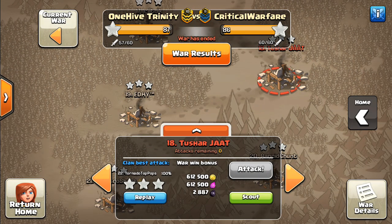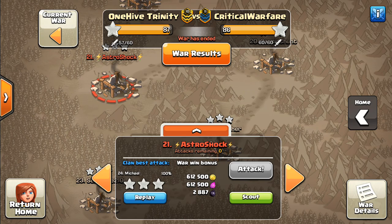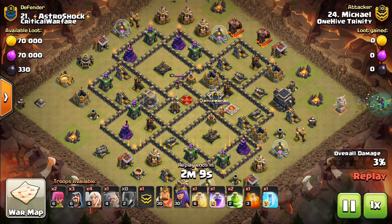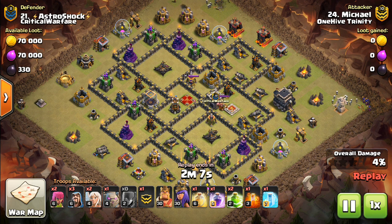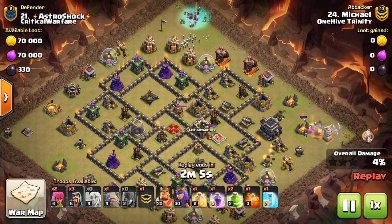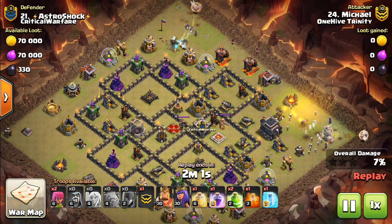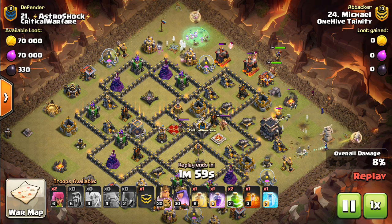Whether it's with the air defenses or maybe throwing a few seeking air mines in good locations on the outside of the base — something like that. Because you want to get those healers killed, then you want to have a few giant bombs lingering. I think a giant bomb with a few little bombs next to it can kill an entire witch, maybe even regardless of whether there's healers on it — I'll have to look into the details of that. But that's another good defensive option. And of course, you don't want to make a base that can be easily jumped through by two jump spells.